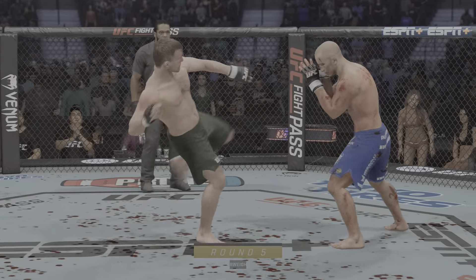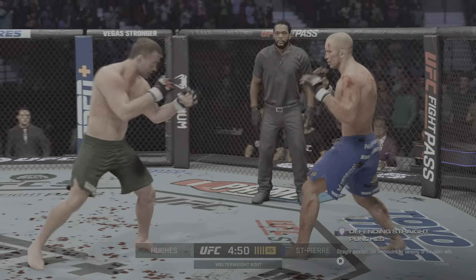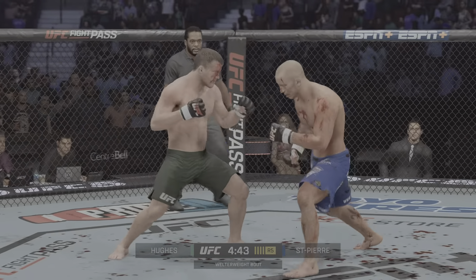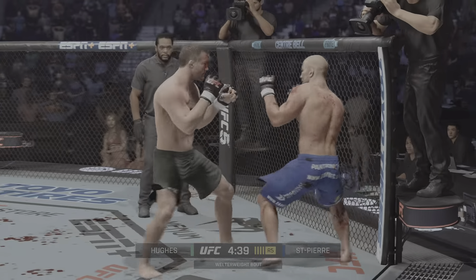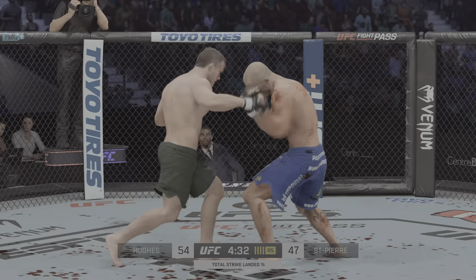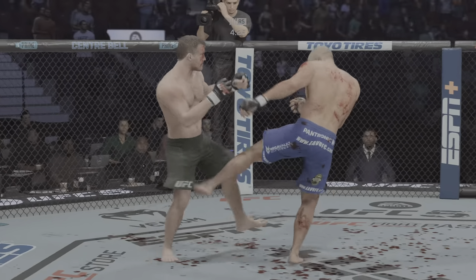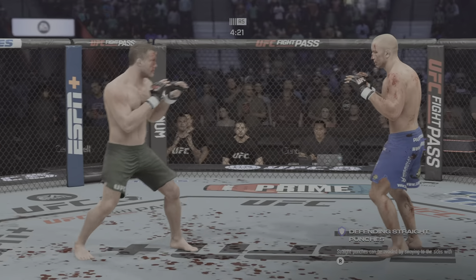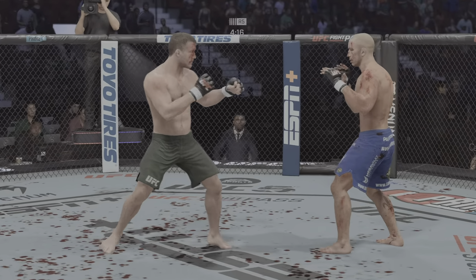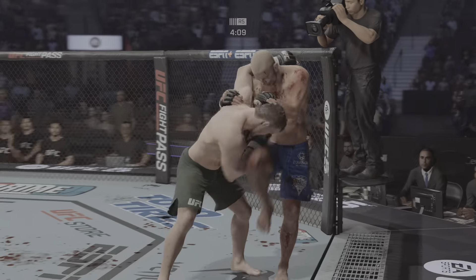Fifth and final round. He tags it with the straight hand there, beautifully done by Hughes. He's certainly getting after the body — big shot to the body connects. Hughes's forehead is just leaking blood all over his face, all over the octagon. You want to see the fighter given every benefit of the doubt, but I think that cut is bad enough to actually stop the fight. His sole focus is attacking that cut, and it's getting bad now — a lot of blood flow.